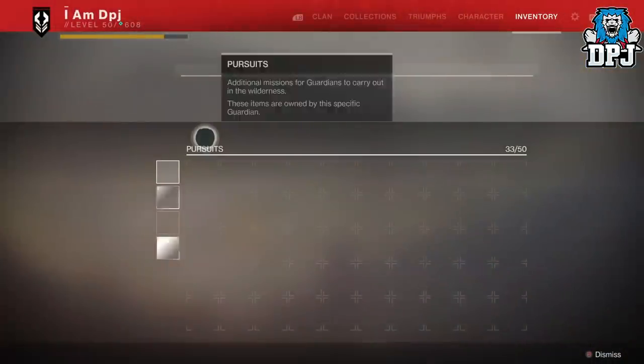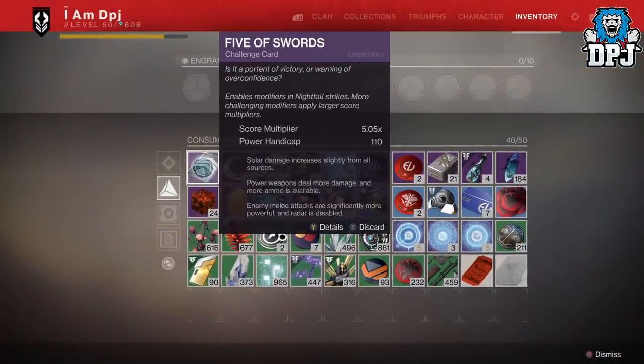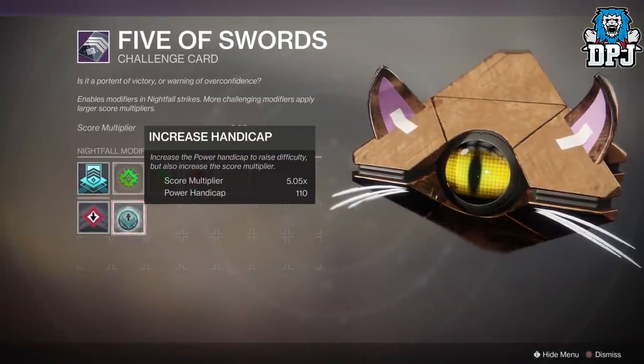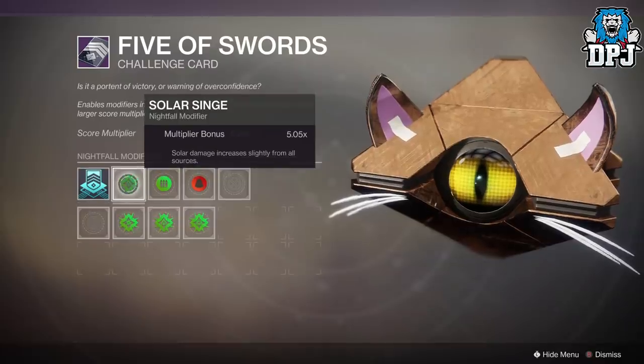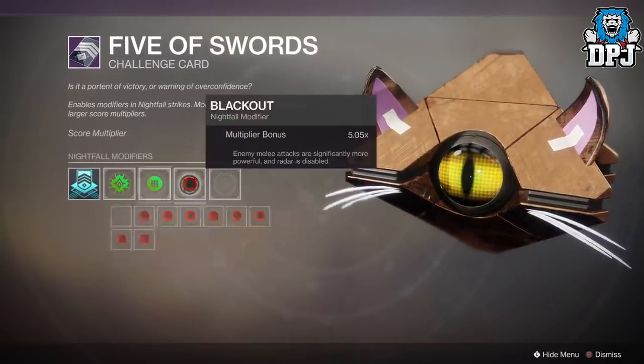Firstly, you need to have the challenge card obviously. Then you want to go ahead and make the handicap 110, the highest it can go. Then choose whatever other mod you want to apply — I use solar burn with heavyweight. You can see the score modifier here is 4.55.